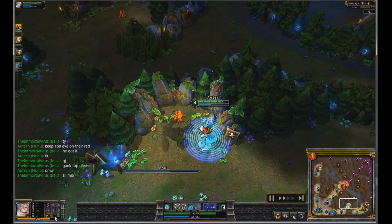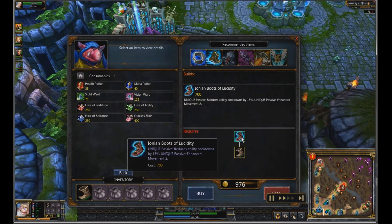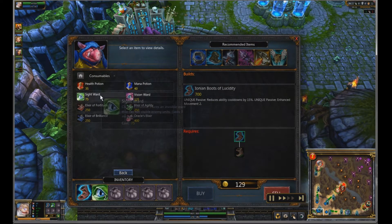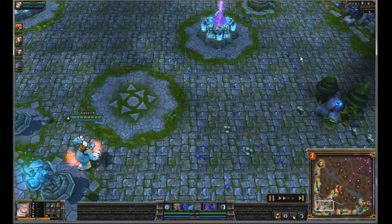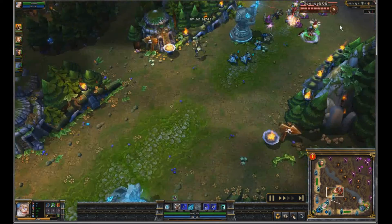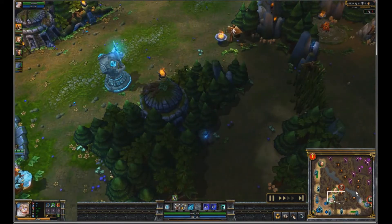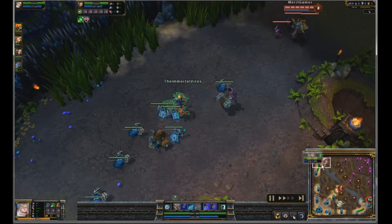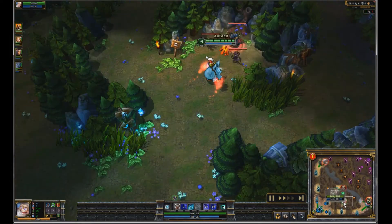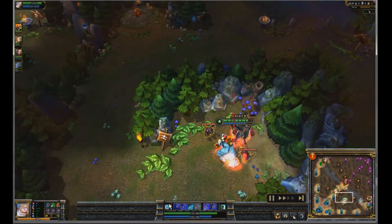Going to go ahead and back. The first item you get on jungle Nunu is a little different than other junglers — you're going to get Boots of Lucidity, grab a ward, and get some health pots. This is actually going to keep you out in the jungle and ganking for basically as long as you want. Having that speed is your biggest asset early game as Nunu — you've got Blood Boil for speed and level 2 boots really early, so you can be all over the map guarding lanes and ganking.